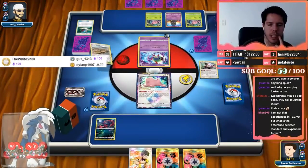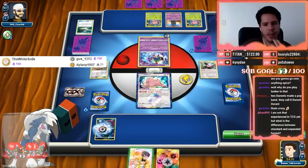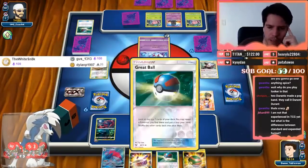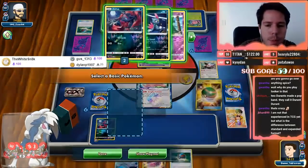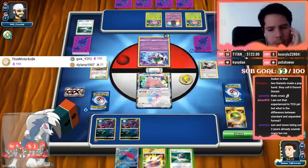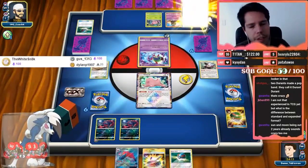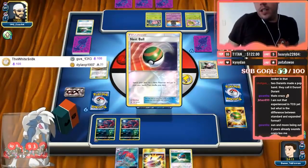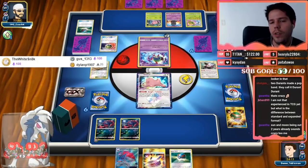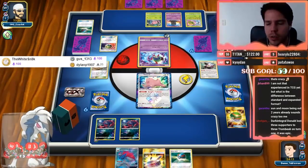My opponent kind of did me a favor — the energy will go to a Zoroa so I can get energy for a kill next turn. This Great Ball is going to have to be the greatest Great Ball in the history of Great Balls. I'll grab a Zoroa. Lycanroc is not going to be too useful here. I'll even pass so I can draw a card and then Great Ball, looking at the next eight rather than the next seven. Sun and Moon being out two years already sounds crazy — it came out in November 2016.